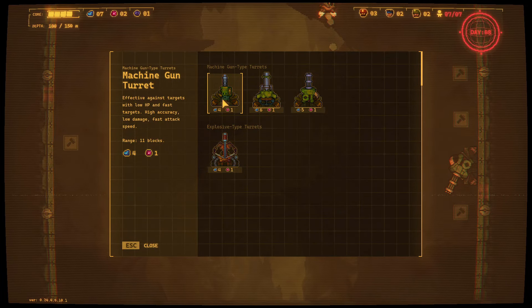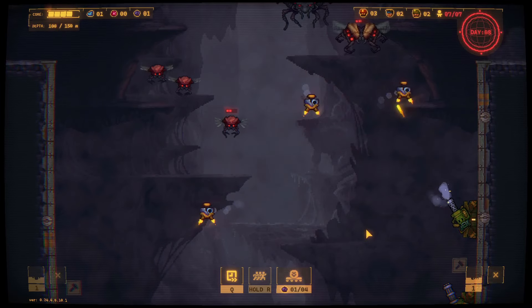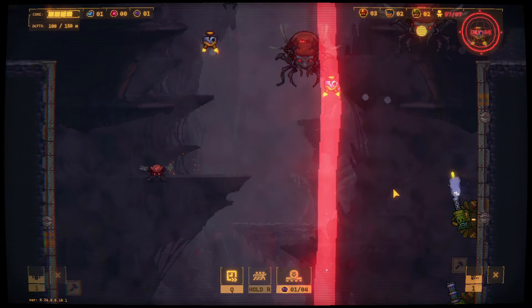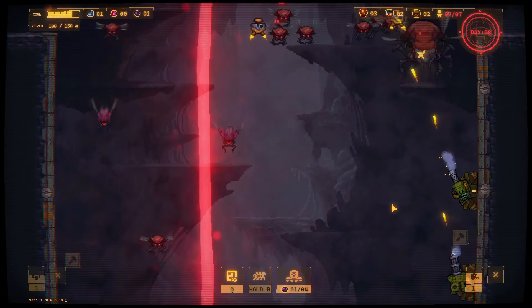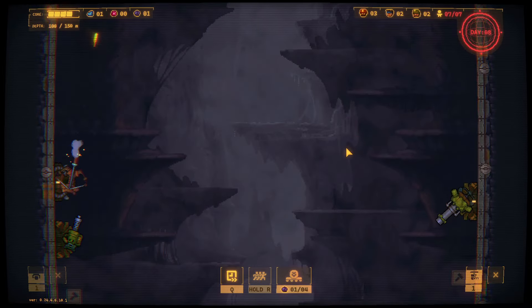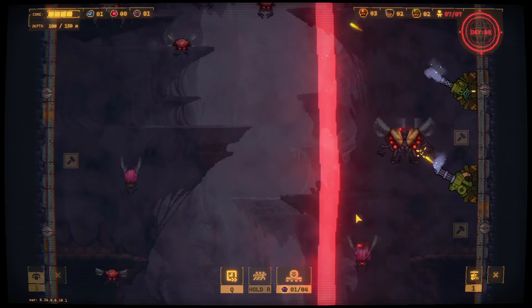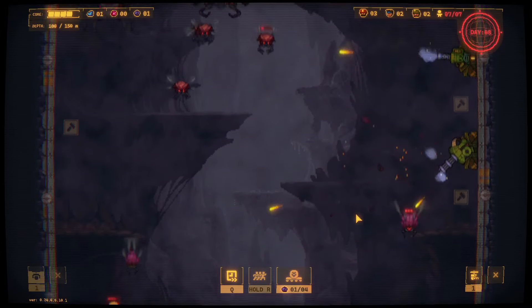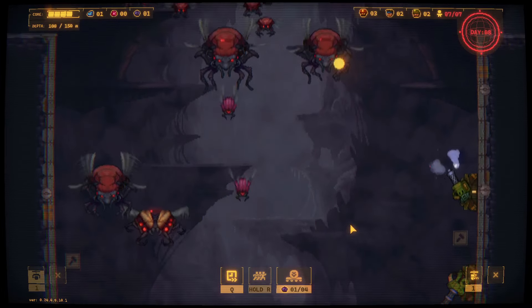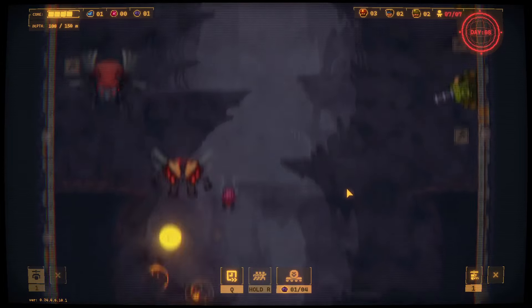How much is the drone station? Only two. Of course they only work at night. Machine gun turret catalyzer — improves the attack rate of all machine gun type turrets. I feel like that's a good one, especially if I'm doing a machine gun kind of build. I have two lasers but that's different. Machine guns are alright but targets with low HP and fast targets get higher rate, low damage, fast attack speed. Having that right there — nothing's getting down there now.